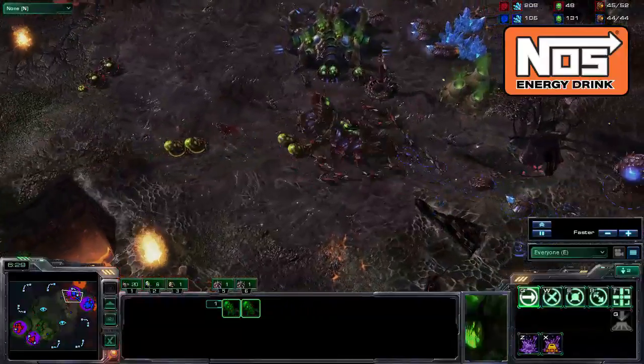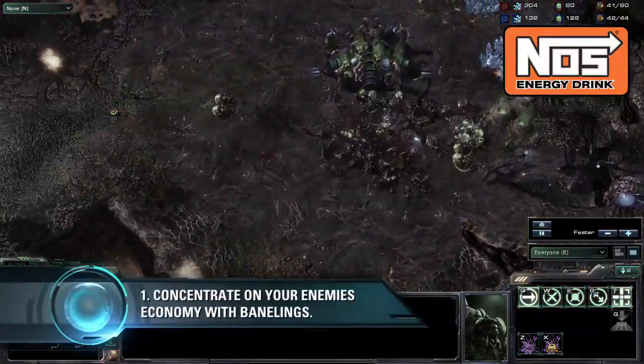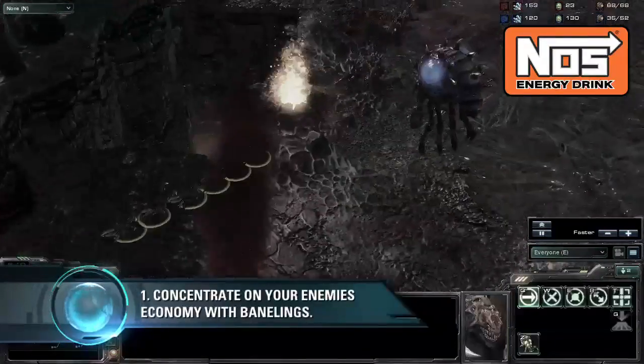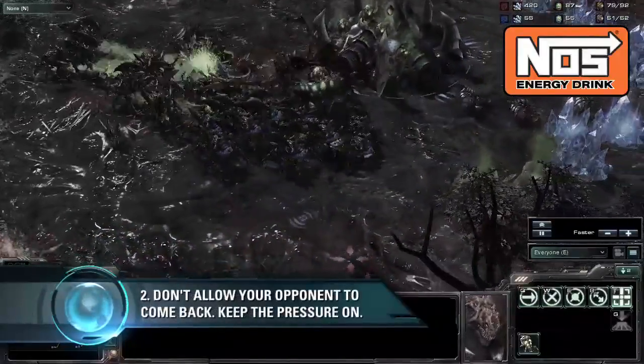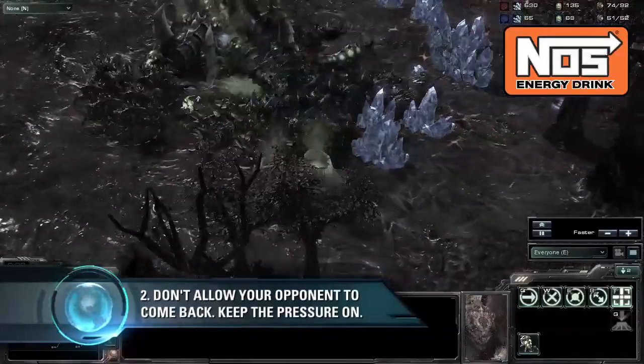As always, the three things to remember from this are: First, go for drones, not Zerglings, with your banelings — if you can hurt his economy, you'll win the game. Second, in ZvZ, if your opponent is in a weakened state, don't let him come back into the game. Follow up with an attack that will surely finish him, otherwise he might surprise you with tech and take the match you had already won.